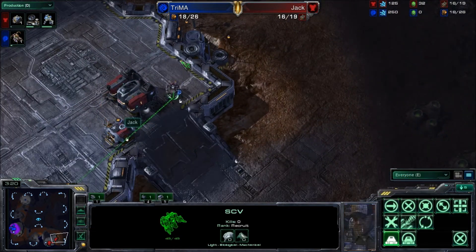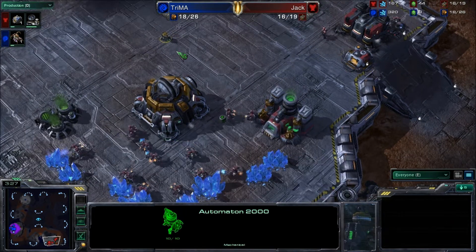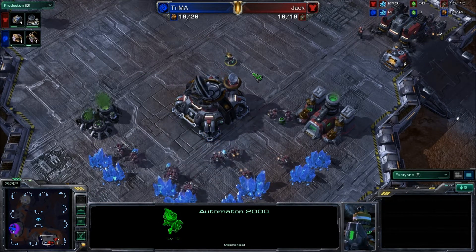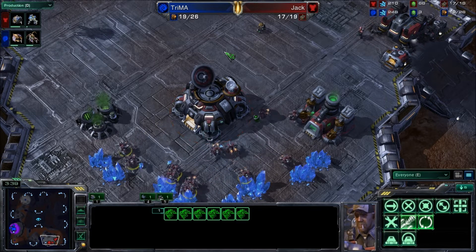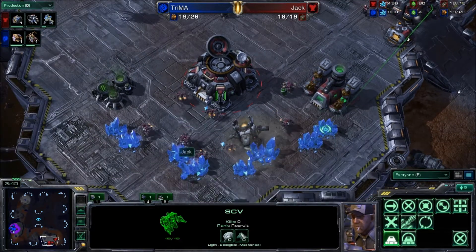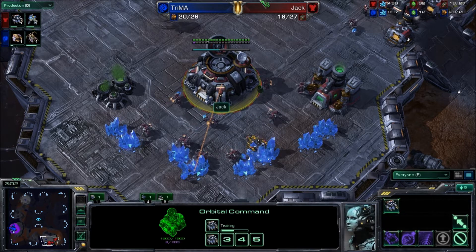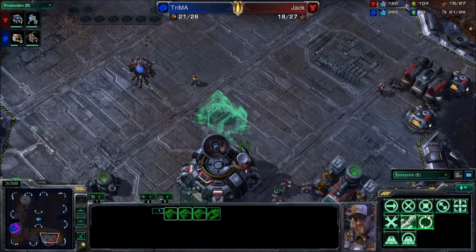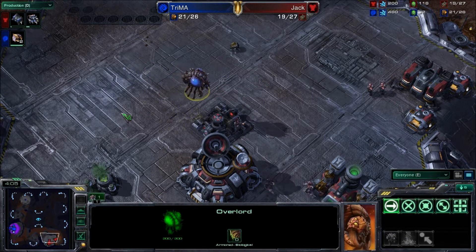We see the wall off being completed for Jack, as well as getting a Marine out to hopefully do some damage later on. We see an Orbital coming up, and it looks like he's floating quite a bit of minerals — maybe another Supply Depot is needed because he's getting pretty close to the 19 mark. This is going to finish up very soon, and he's going to be getting this Mule as well as SCVs to keep coming. And yes, we see another Barracks. And here's Trima's Overlord floating around scouting, seeing what's going on.